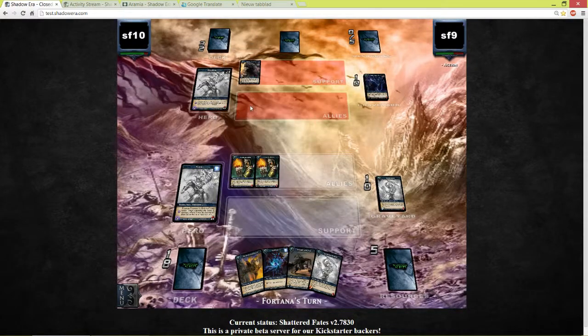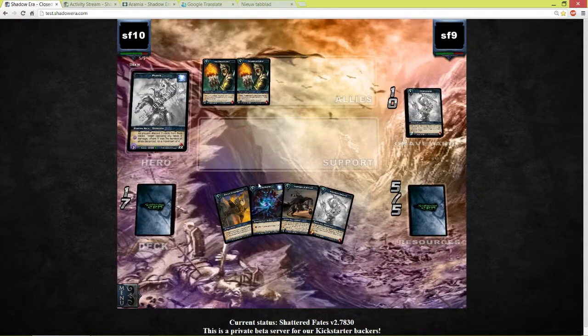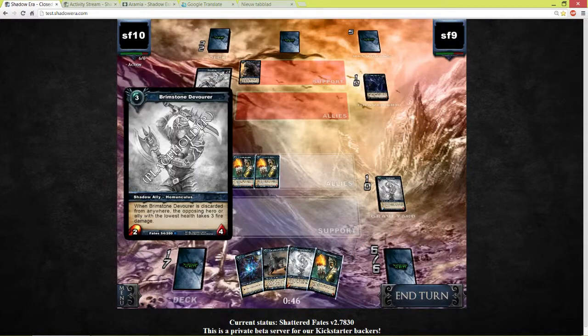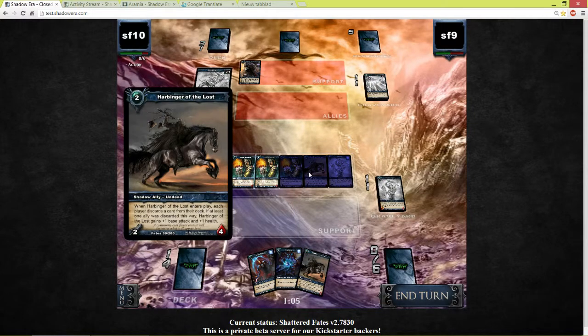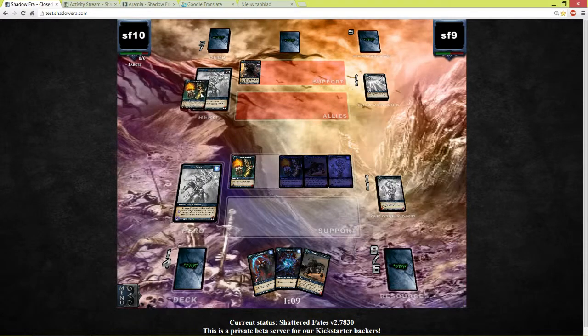Next turn we can play Fangs of the Predator — I was a little scared of that. He doesn't have any allies so let's drop the Shriek of Vengeance. We're going to cast the Harbinger of the Lost again — discard him, deal 3 damage to his hero, draw 2 cards, and cast this Harbinger which gets plus one, plus one and comes into play. He got discarded from my deck and when he gets discarded from anywhere he comes into play — so now I have a pretty nice board. We take him down to 11 and end our turn.